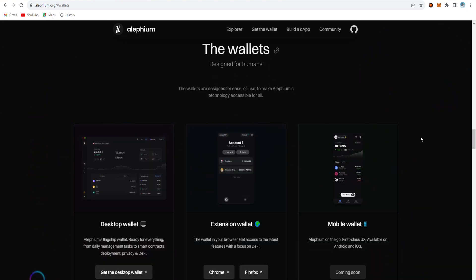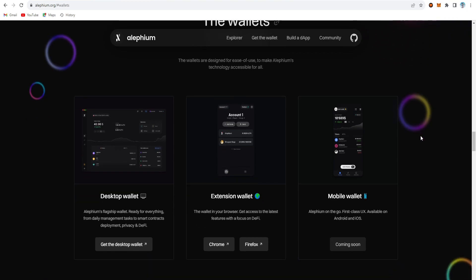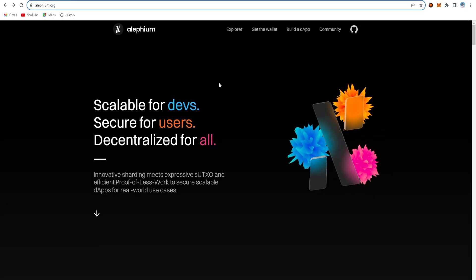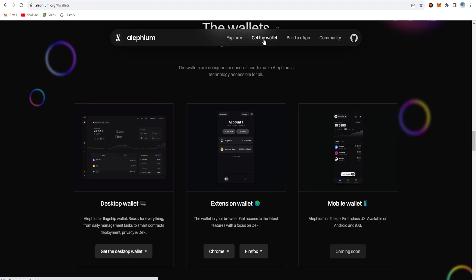You can create the Dexter wallet on Alifium — check out the links below or click on 'Get Wallet'. You can get the extension wallet or the mobile wallet. The mobile wallet is coming soon, but right now the Dexter wallet and the extension wallet are available on Chrome and Firefox.